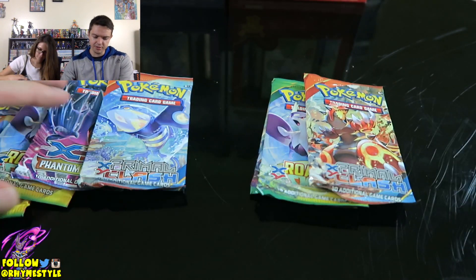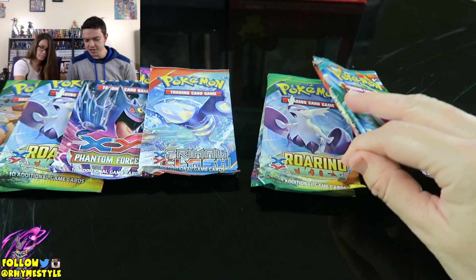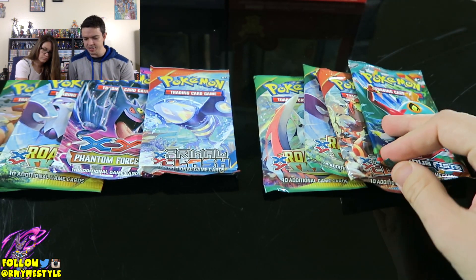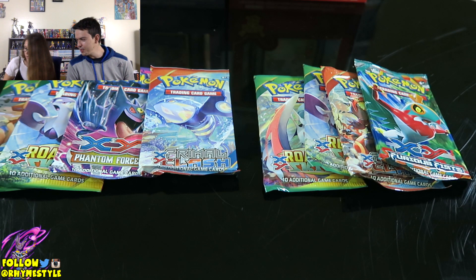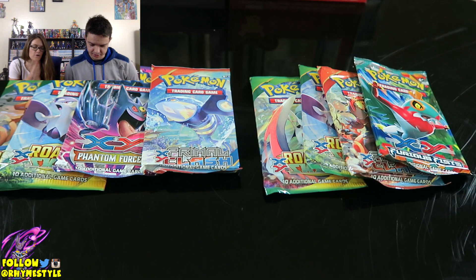There's the packs. Let's go ahead and lay them out and see what we're looking at. What I find interesting is they always have two of one series and then two random series. Because last time we had those two evolution packs. Let's see what kind of goodies we find, shall we? Let's do a Roaring Skies.